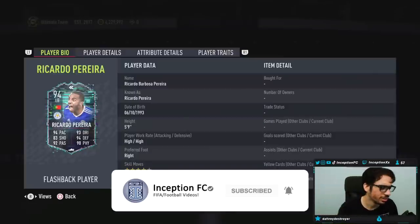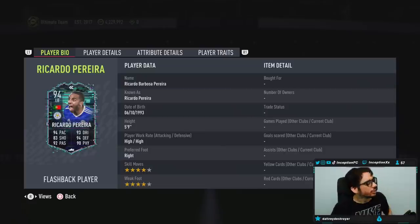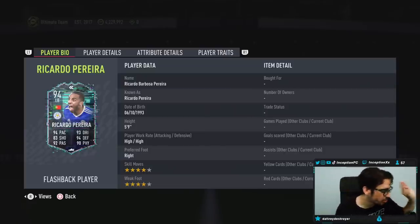Hey guys, it's Inception here, welcome to another video. Today we have the new Ricardo Parada card to review. We're taking a look at a card who is five foot nine, high/high work rates, right-footed, four star skills with a four star weak foot. Unfortunately, he plays in the same position as the absolute S-star tier Cancelo card.